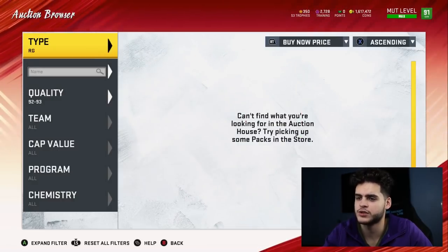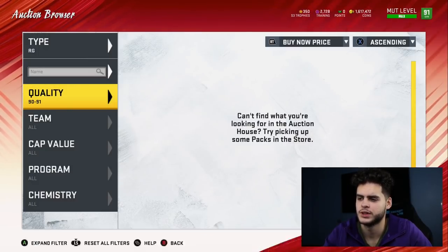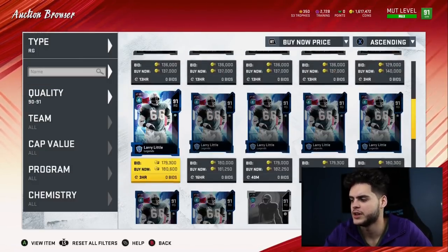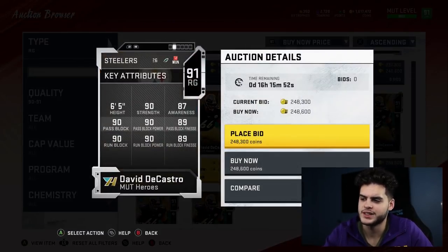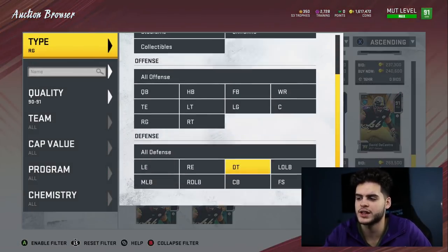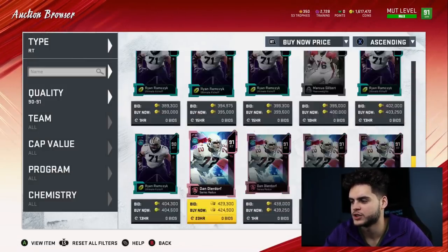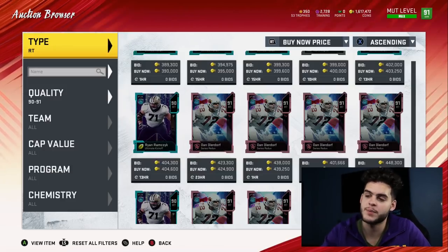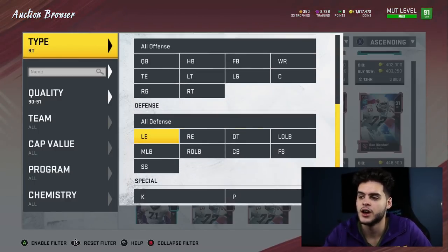At right guard it's David DeCastro — easy, all above 90 stats if you power him up, and even just with chems he'll have pretty much all above 90 stats. At right tackle I don't really have a great answer — it's obviously Dan Diodorf, but he's way too expensive for my liking. I still have Lane Johnson and I'm waiting until the next promo to see if we get a new stud right tackle.